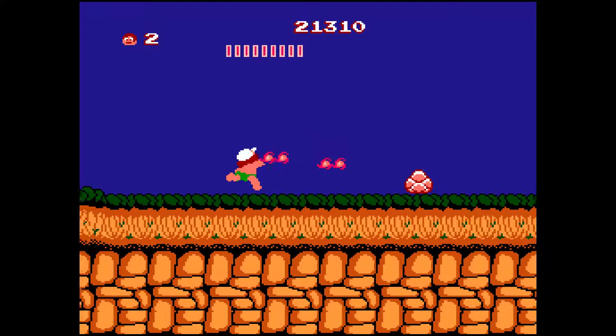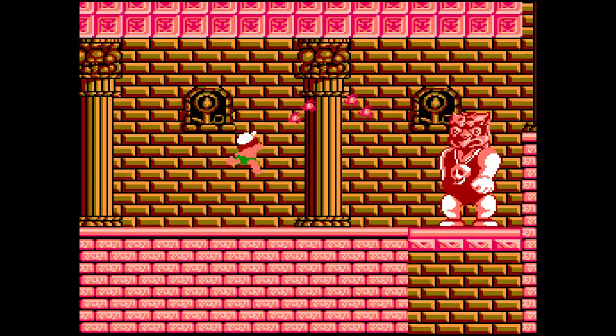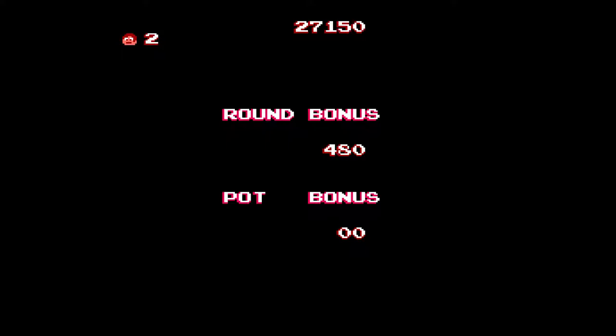I'm destroying those guys before they get close — I don't need the extra points for jumping above them. Let's see, perhaps this one will be able to shoot at us. Yep, this one shoots. That's Area 2 completed.